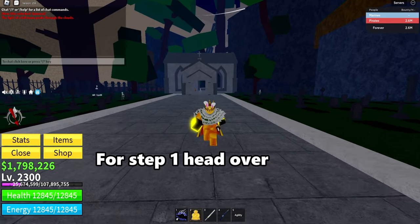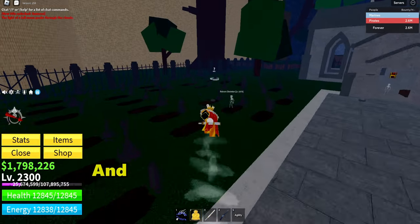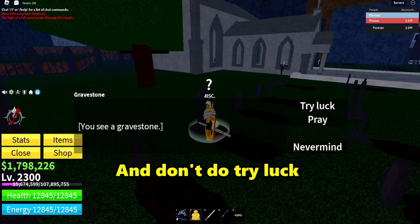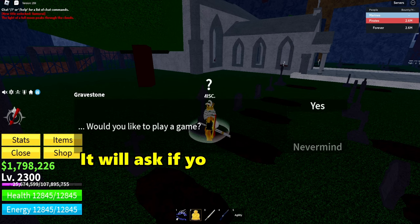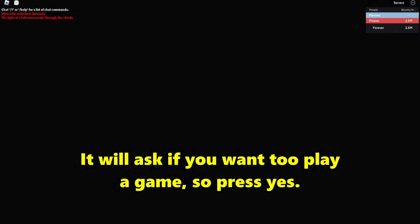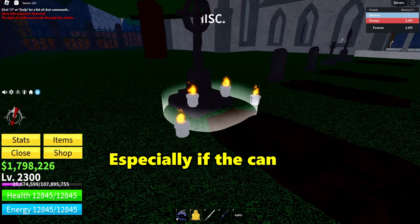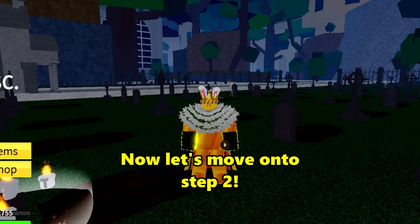For step 1, head over to the graveyard area over here and talk to this tombstone. Make sure you pray and don't do dry luck. It will ask you if you want to play a game — press yes. Once your screen turns black, you did it right, especially if the candles are lit here. Now let's move on to step 2.